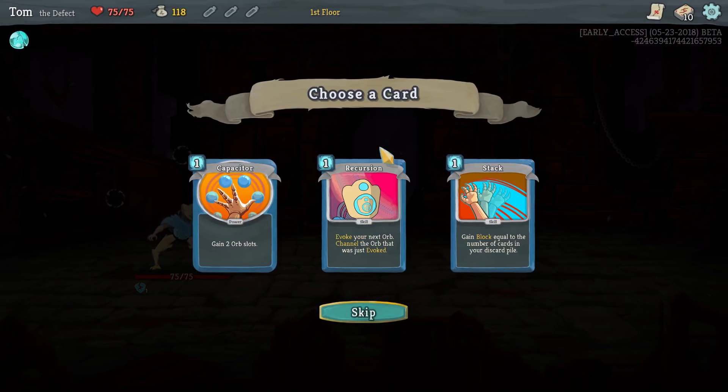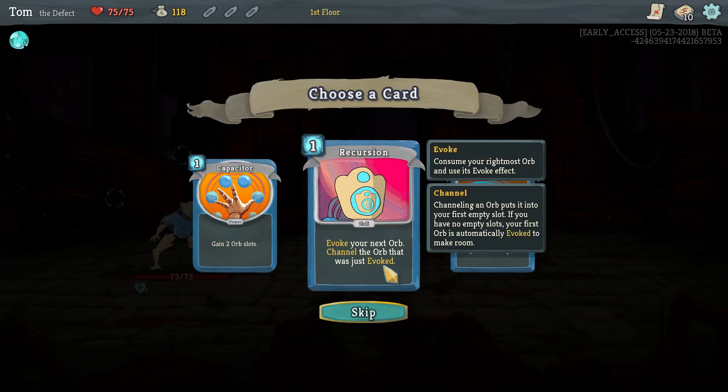I really like the Defect. I was reading on the forums earlier that people think he's underpowered in general. That might be true, but I just find his mechanics really compelling and exciting. So this is a really cool card — it will evoke the front orb but also re-summon it. They use the word 'channel.' The orb will be consumed, you get the benefit, but then the orb comes back, so you still have the orb.